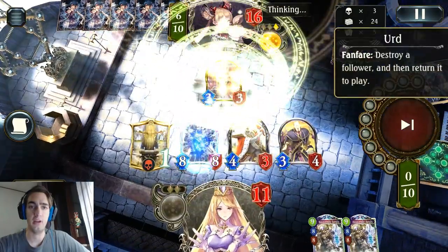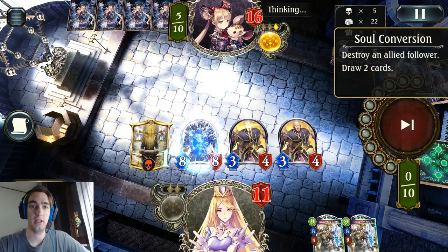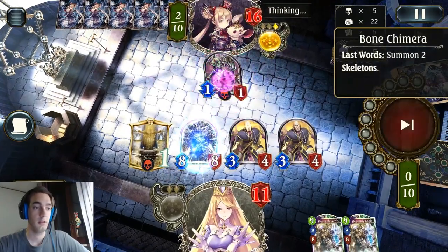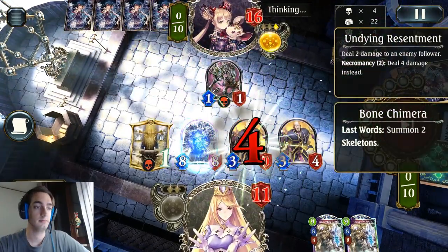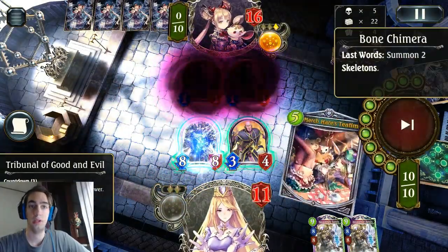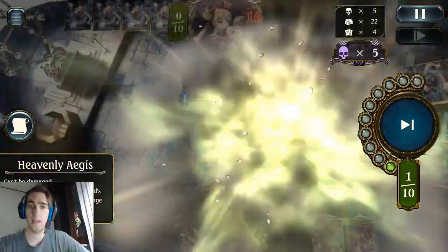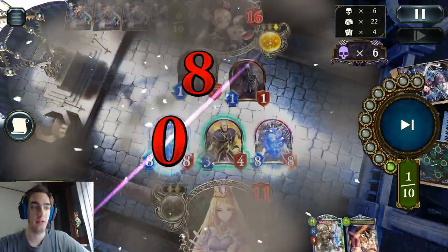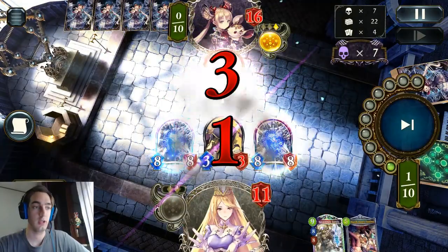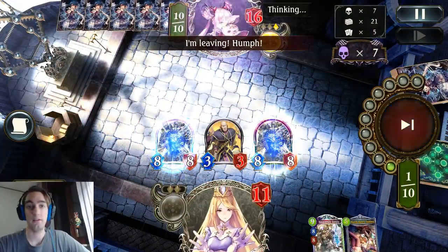And I'm at 11. I was really scared about Phantom Hole here, but it looks like he doesn't have it. He just plays his Bone Chimera, and my Tribunal will kill it, summoning 2 skeletons. So I play my second Heavenly Ages — at this point I just didn't have any other choice. If he had Phantom Hole I would just lose. But he doesn't, so I win.